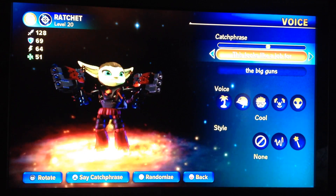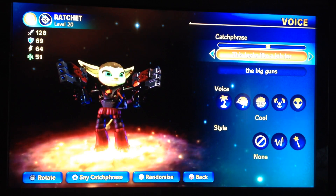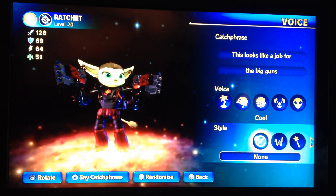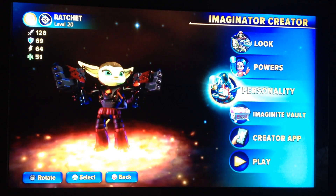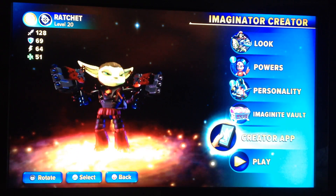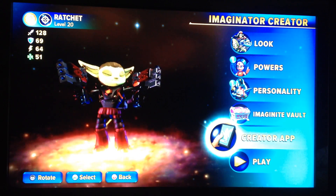The catchphrase I've chosen was "This looks like a job for the big guns." You can choose a different catchphrase for him if you want — it's really up to you. Don't really need any styles or effects. So yeah, that's how I created Ratchet my way in Skylanders Imaginators.